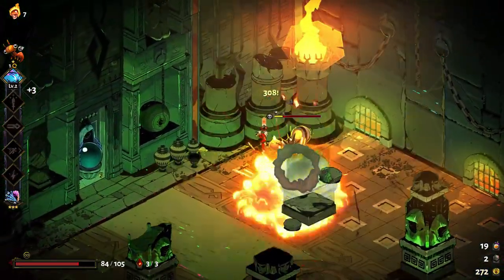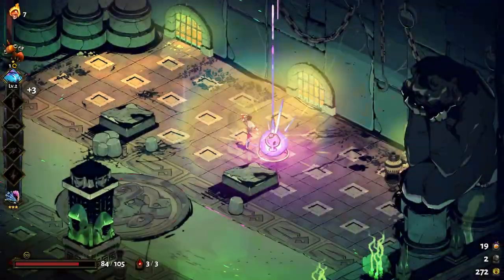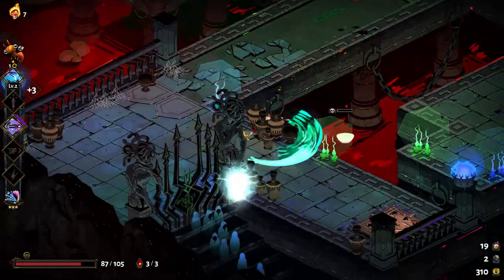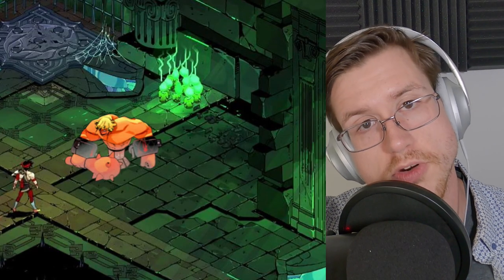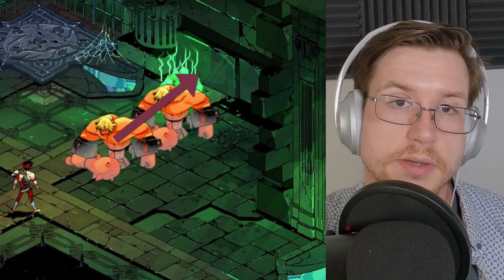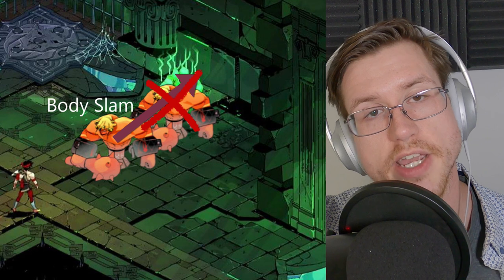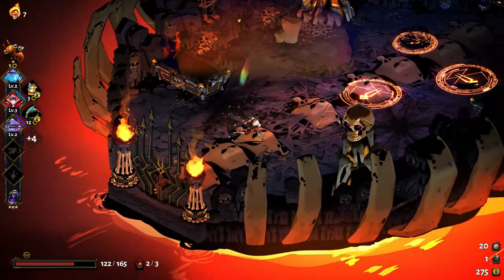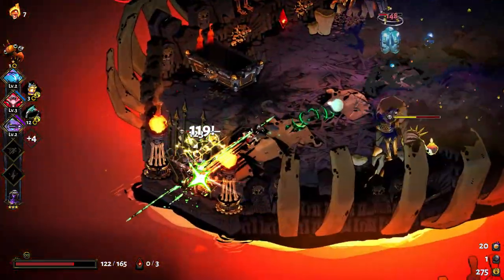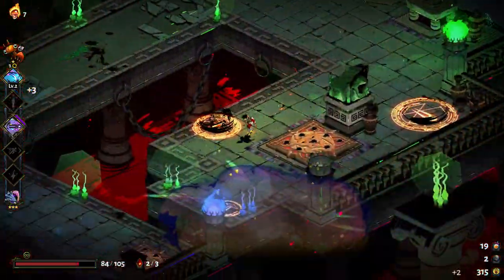Interestingly, the game doesn't limit wall slams only to walls. You can also inflict wall slams by hitting enemies against the side of pillars and even other enemies. If you manage to slam two enemies together, you'll be rewarded with a body slam notification as well. The game engine determines how far an enemy is meant to move when struck by a weapon with knockback — if something interrupts that move, such as a barrier or other enemy, that extra distance is converted into bonus damage. That means the Stygian Blade and the Aegis Shield have huge potential for bonus damage from wall slams, and Poseidon's boons could do staggering amounts of damage to enemies thrown into walls.